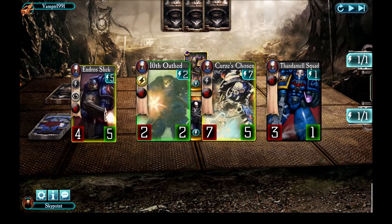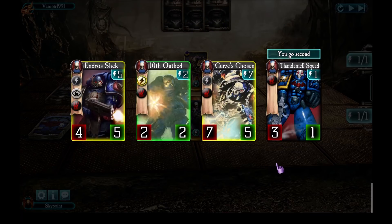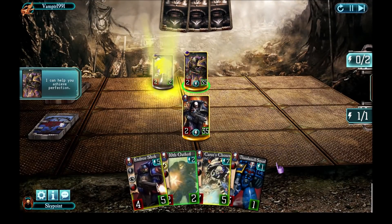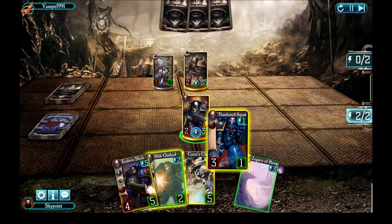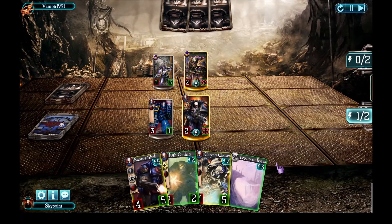So we're up against Fabius Bile this time around. Looking at my starting hand, I was actually kind of okay with it - I've got two legendaries which will be great, as well as a Tenth Oath to play in my first turn and Thandamels to follow up with. So it's fine to keep this. Hit done. Unfortunately Fabius had the initiative, so he drops a unit and triggers Perfection on it to make it extra nasty.